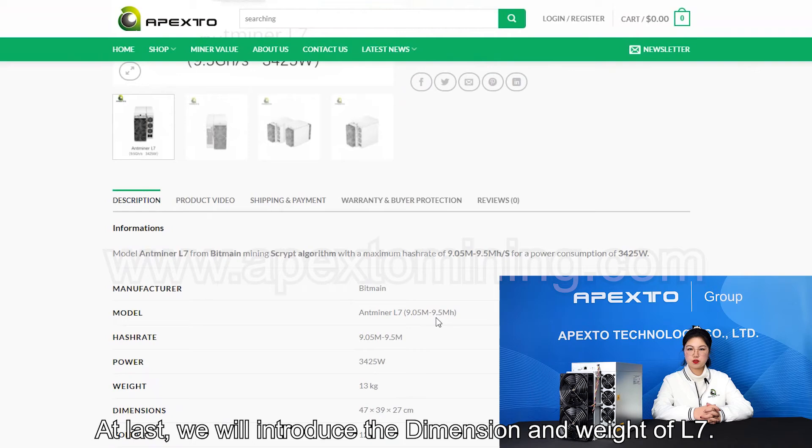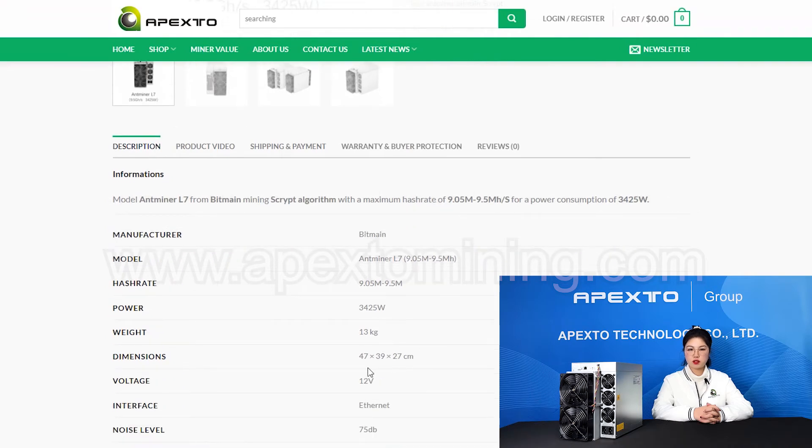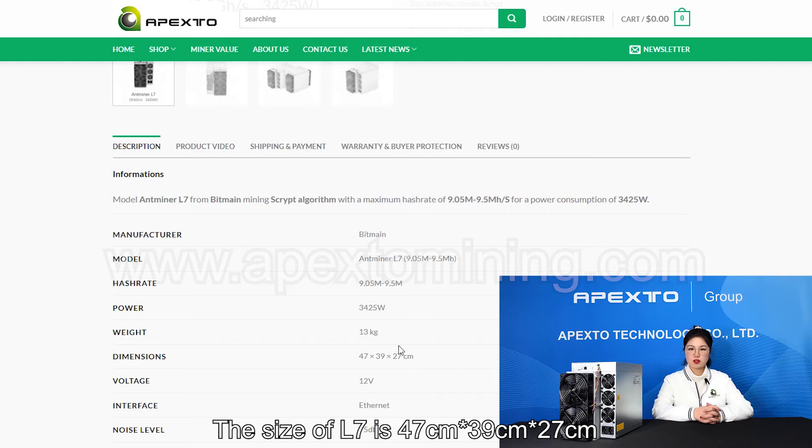At last, we will introduce the dimension and weight of the L7. The size of the L7 is 47 cm × 39 cm × 27 cm. The weight of the L7 is 13 kg.